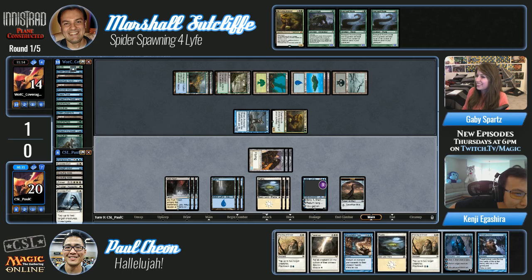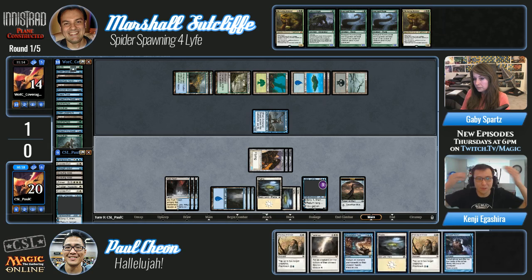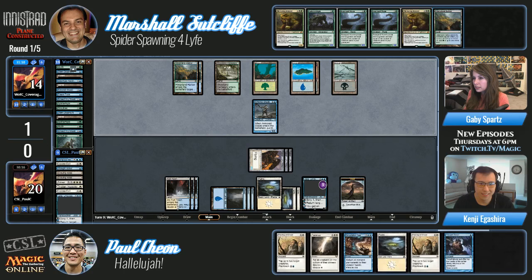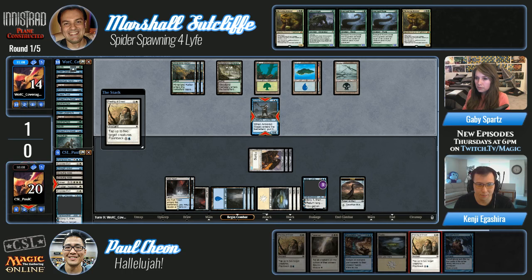Marshall has at least another Silent Departure and Dream Twist in his graveyard. What's nice for Marshall though is that because Paul has angels on the board, he's not incentivized to cast any of his bounce-everything cards. There are two Jaces in this world! Another Hinterland Harbor — the frog got bounced with the new Jace. Feeling of Dread on a zombie — I don't know how zombies feel dread, but I'll allow it.